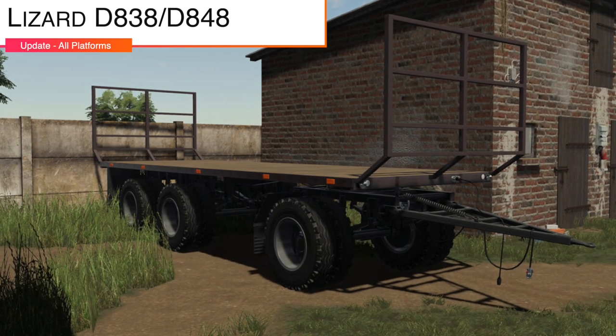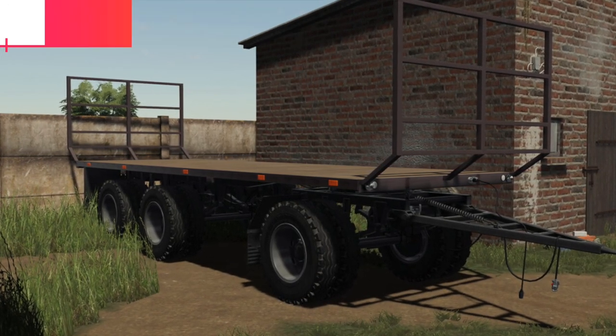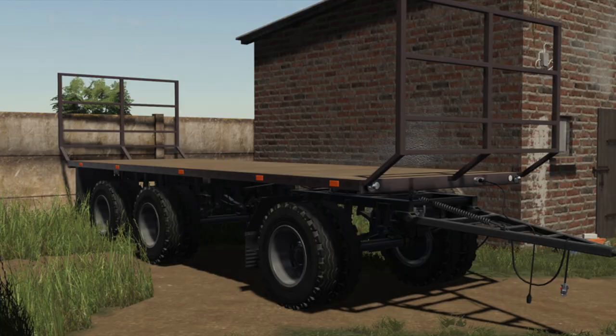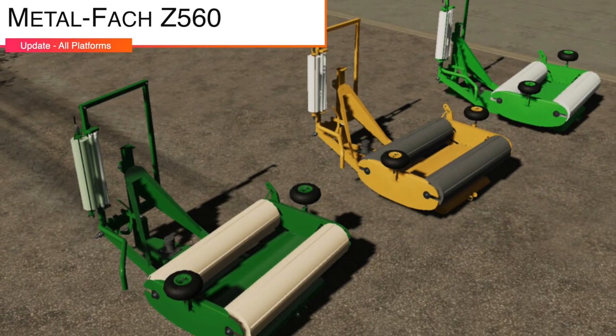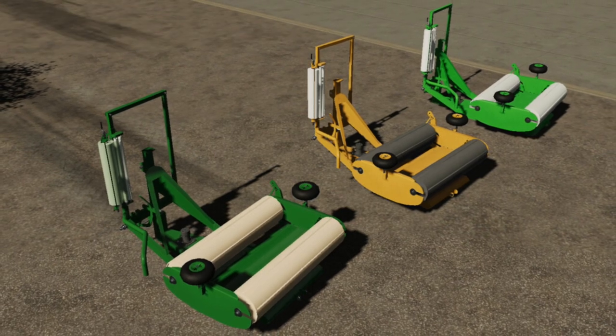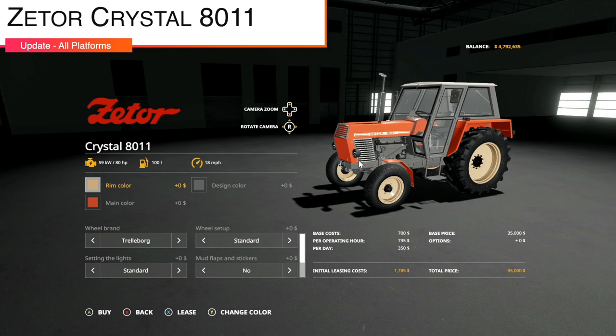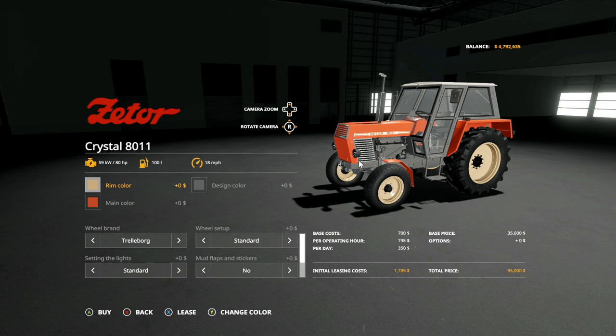We also have an update to the Lizard D838/D848, version 1.1: added a two axle version. An update to the Metal Fact Z560, version 1.0.1: fixed the tires and stickers corrected. And finally, your last mod update for all platforms is the Zader Crystal 8011, 8045, 8145, 1045 pack — update number two with minor fixes and improvements, and added the 45, 145, and 1045 options.